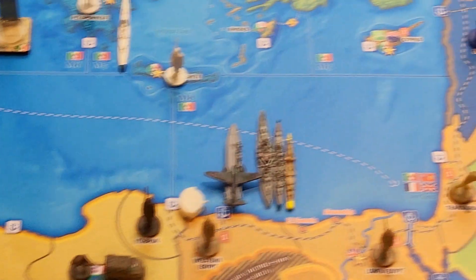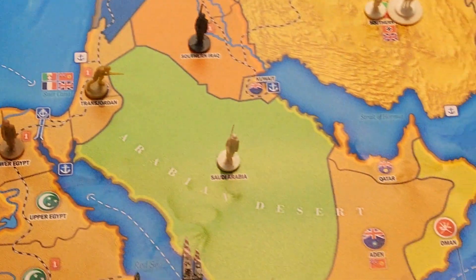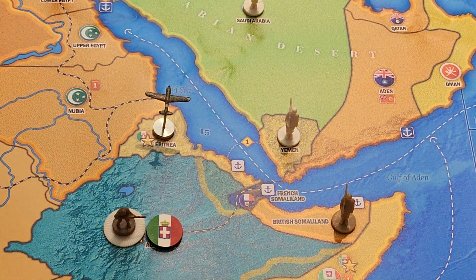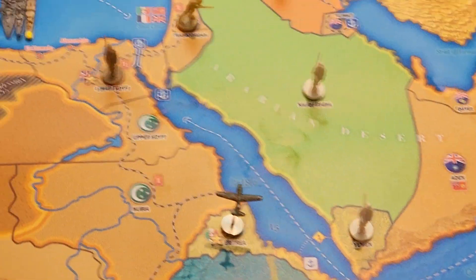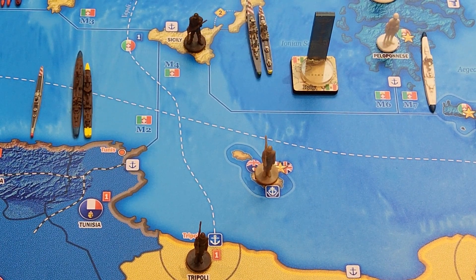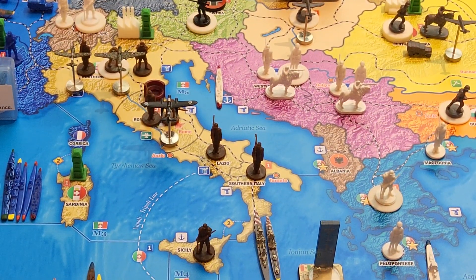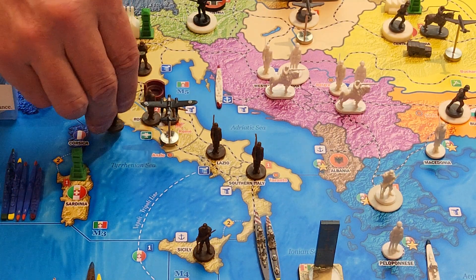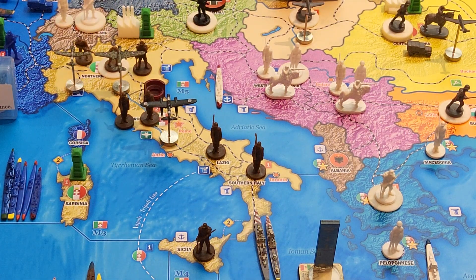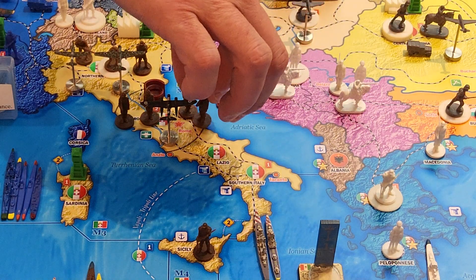Non-combat movement. In C-Zone I-5, the light cruiser and destroyer will move to M-6 — one, two, three — to where the rest of the Italian Navy is in M-6. From northern Italy, one militia will move to Rome. From Rome, one infantry will move to northern Italy. From Lazio, one militia will move up to Rome. And from southern Italy, one militia will strategic rail move to Rome.